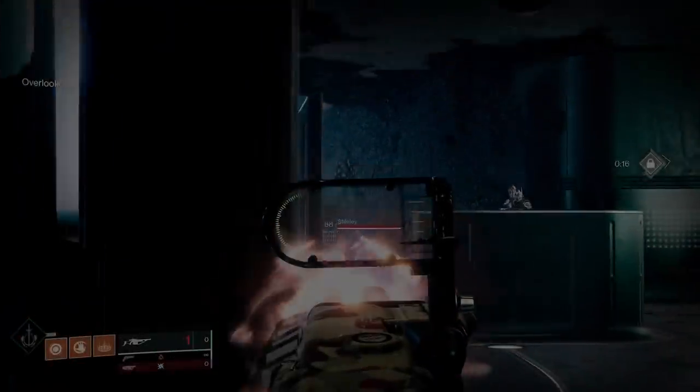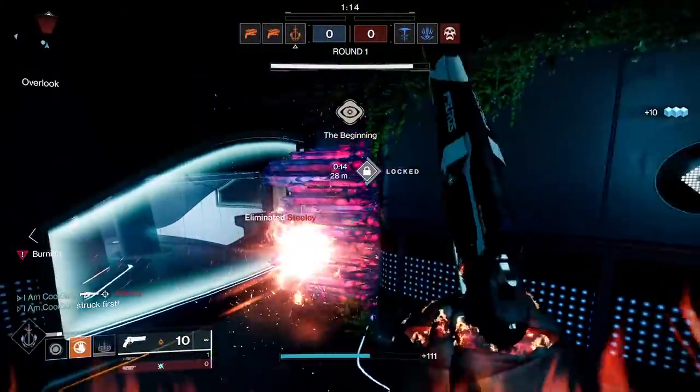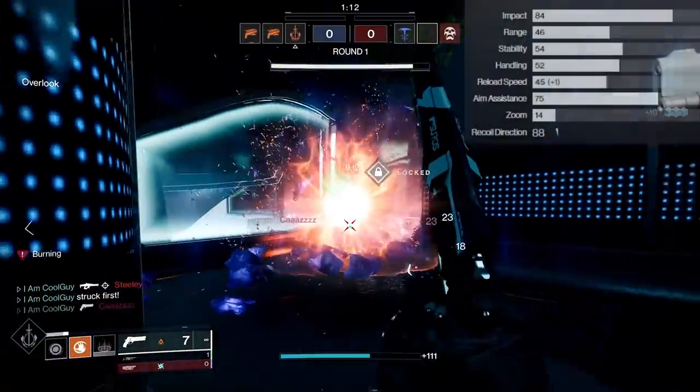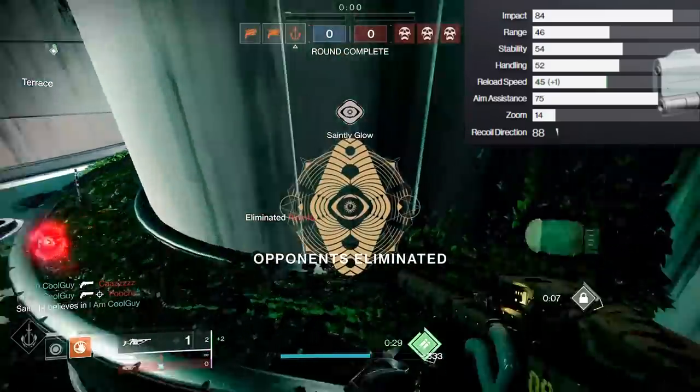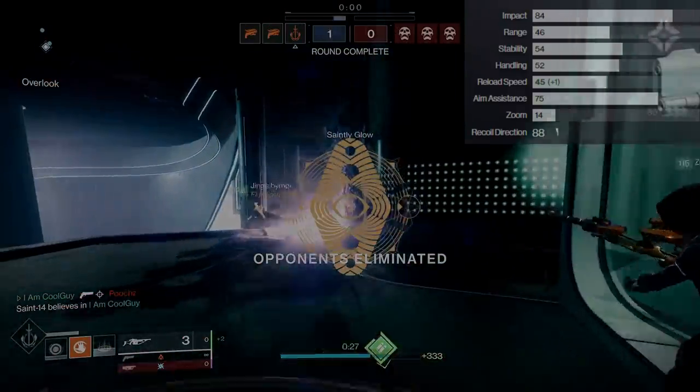As far as the base stats, it's barely above average in a couple stats, and that's good. All others are in the midline — there's not really a single bad thing about it. It's got a great aim assist of 75, the recoil direction is at 88. Some of you might not like that — it goes to the left slightly.